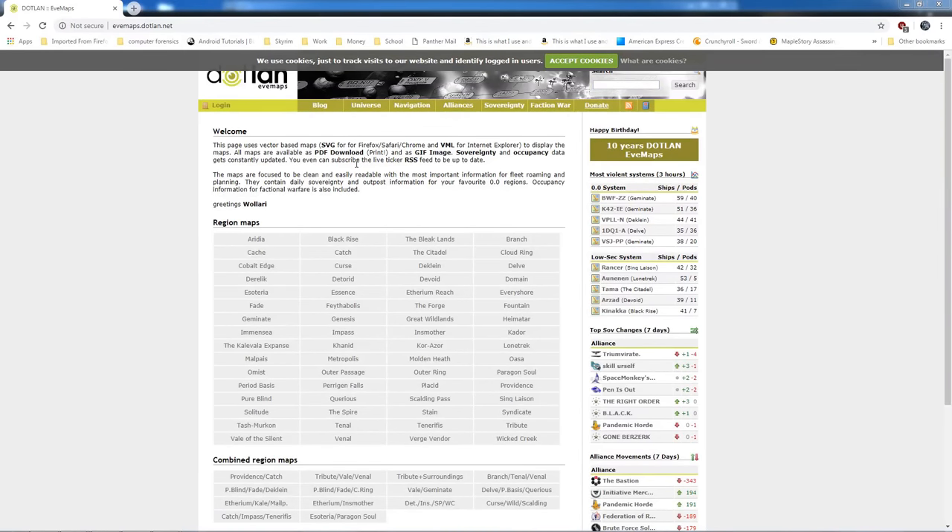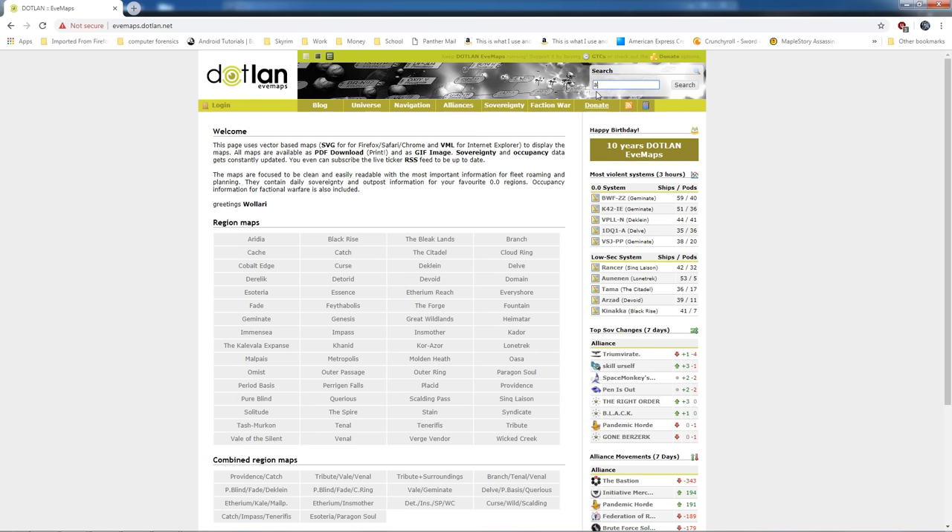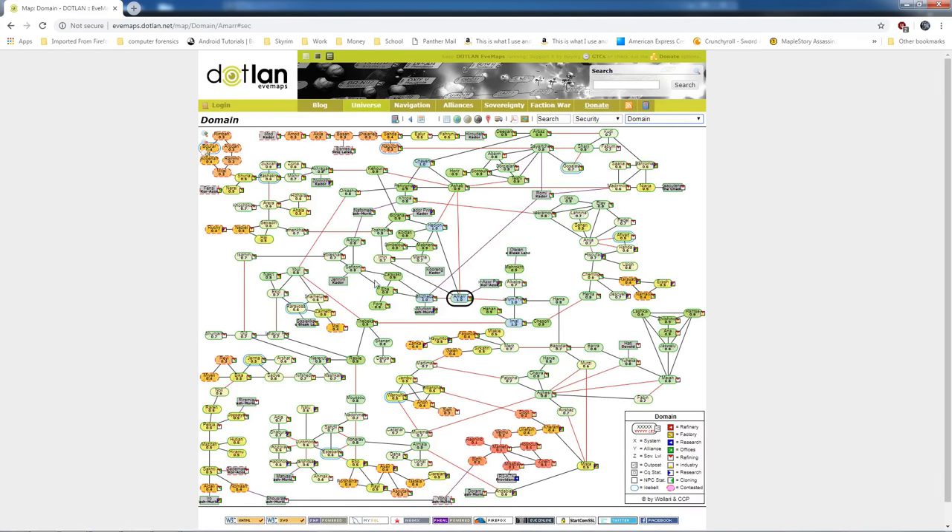After we have our ship and fits ready in our major trade hub — Amarr in my case — we're going to open a browser and go to evemaps.land.net. This is a very useful site to find areas to explore that aren't very densely populated. The more populated they are, the lower the chance of finding an open relic or data site because people have probably already run them. We're going to go to the search box, type in Amarr, and select Amarr Domain 1.0. It will pop up our region. We want to see the jumps per 24 hours — Amarr has the most jumps, but we want to find somewhere with just a few. Green means high sec, red means low sec, so we steer clear of all the red.